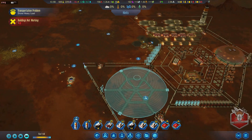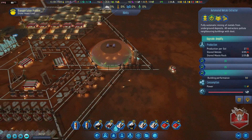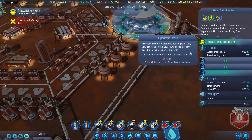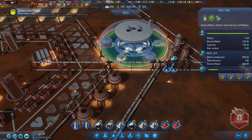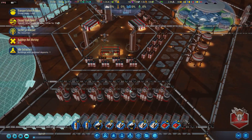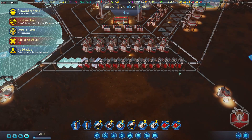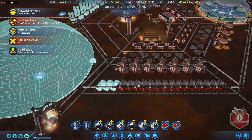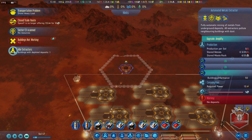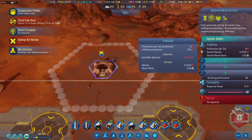Everything that can be is running at max. The moxies have no upgrades yet but they are producing oxygen and we're starting to store some oxygen up. We have idle extractors - no deposit, so this one has run out of metal. That can be deconstructed.